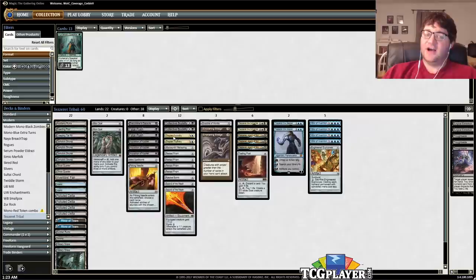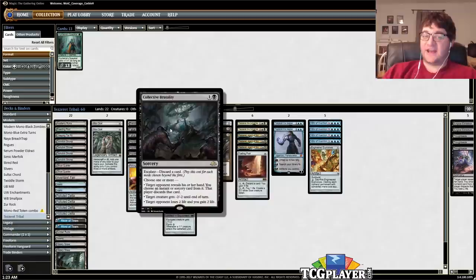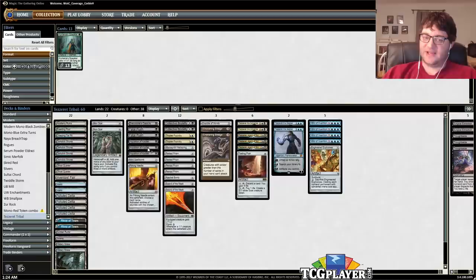Collective Brutality is not an artifact, and Fatal Push and Inquisition of Kozilek — those are the non-artifact spells in the deck, but they're what you need. They're interaction: a couple of Fatal Pushes to kill early creatures, Collective Brutality for that and tearing apart their hand. And Inquisition, of course, is just generally one of the most powerful cards you can have. Very, very powerful deck here.